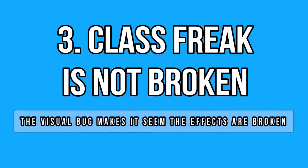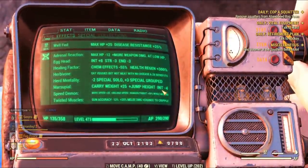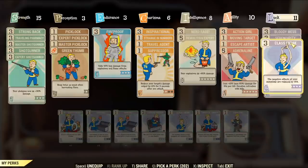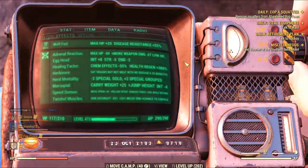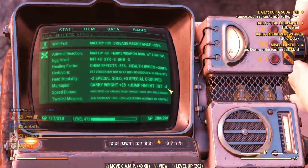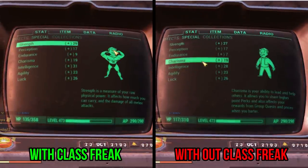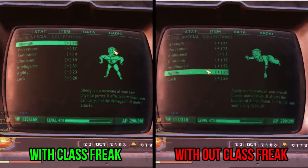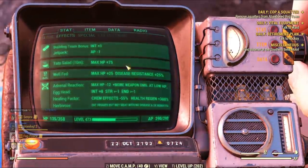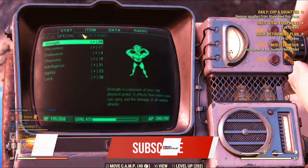I read some comments saying Class Freak is now broken, which got me worried, so I decided to test it. Don't worry — it's not broken, at least not yet. However, there is a visual bug for sure. Sometimes when you first log in, or just randomly, your negative mutation effects will display wrongly. Here it said my mutations were removing way more attributes than they should with Class Freak on, but when I checked my attributes tab, everything looked normal. I compared my attributes with and without the perk and everything is working just fine — apart from the visual bug, which can confuse people into thinking Class Freak is broken. If you re-equip the perk, the mutation effects should display correctly again.